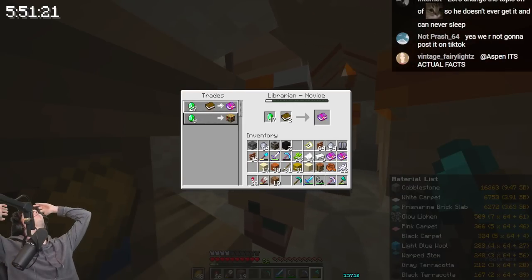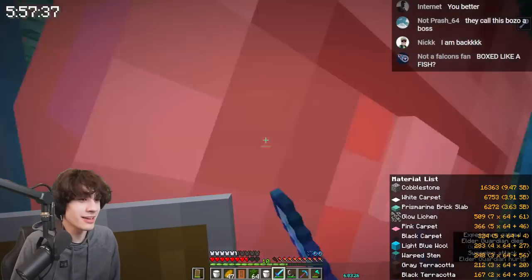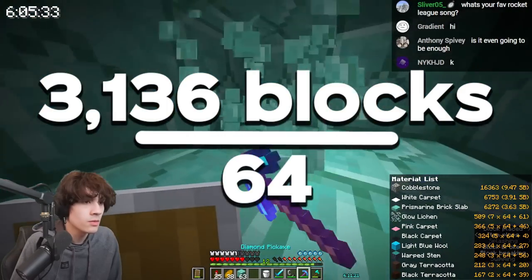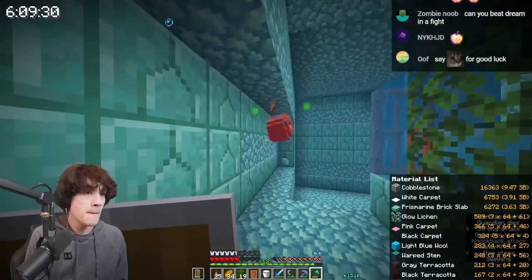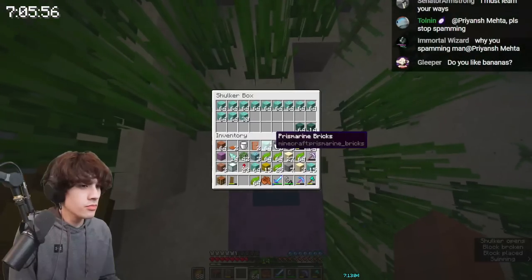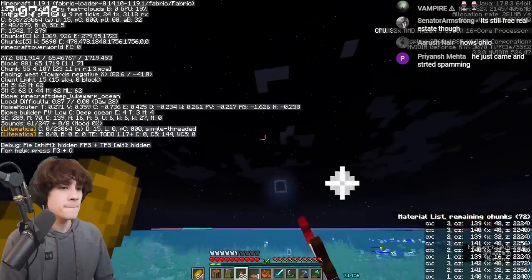With my soul already crushed, I got the efficiency enchant and flew over to an ocean where I found a monument. I had to find the three elder guardians hidden inside before I could start destroying it. The 6,000 prismarine can be halved since they are slabs, but that's still 49 stacks of prismarine blocks — while trying not to get mugged by guardians or drown. This would only cover around a third of the map. I was tired of fighting for scraps of this monument and flew away.